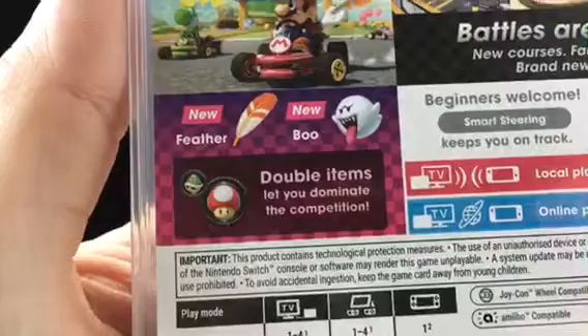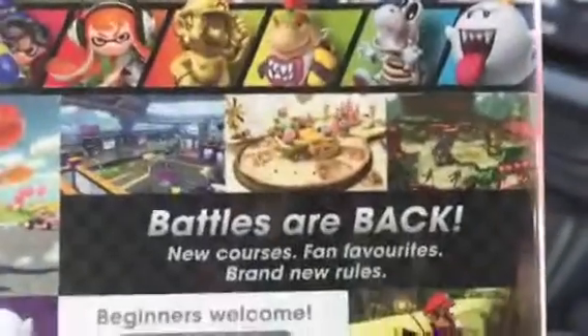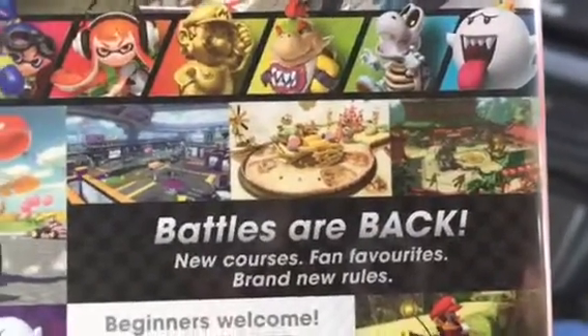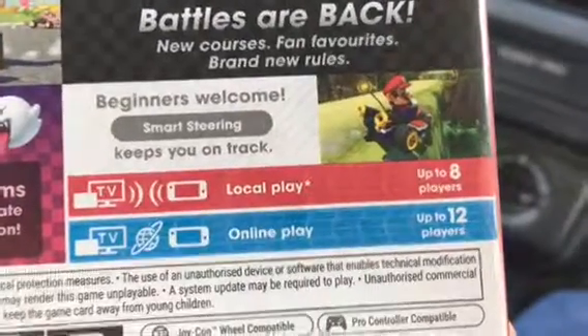Dry Bones and Boo are also new racers. New features include double items, new items being the Feather and Boo. And of course battles are back — that's the new thing everyone's touting. New courses, fan favorites, brand new rules, and beginners are welcome with Smart Steering to keep you on track.